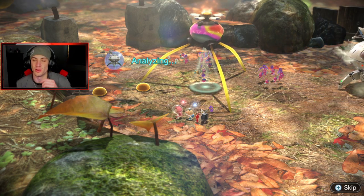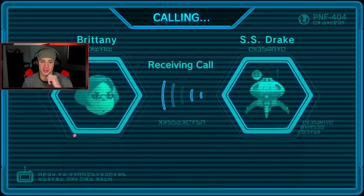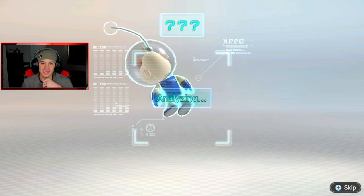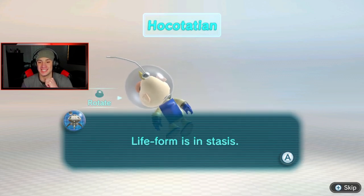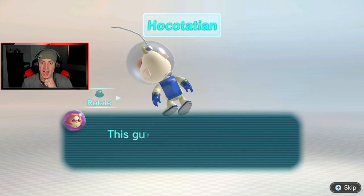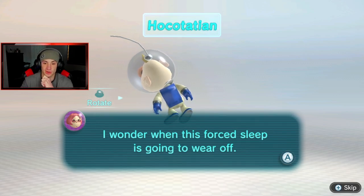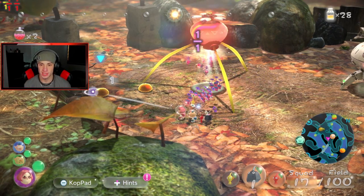They just got Louie — or who they think is Alamar. A message from the Drake. The SS Drake analyzed a recovered lifeform — analysis complete. Lifeform is in status: subject spacesuit has active force sleep. It's a Hocotation — I don't even know how to pronounce it. This guy has a Cosmic Key Drive. I wonder when this forced sleep is going to wear off.